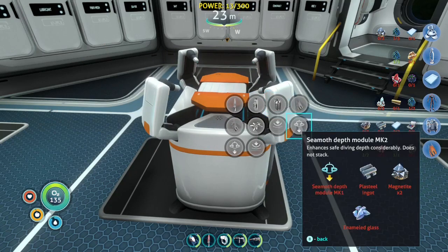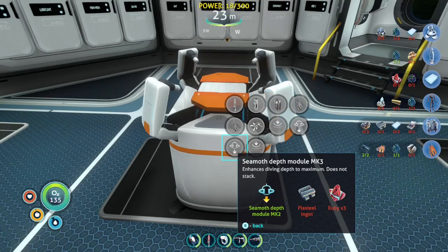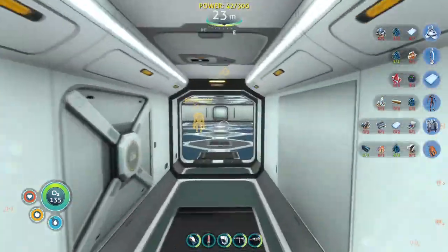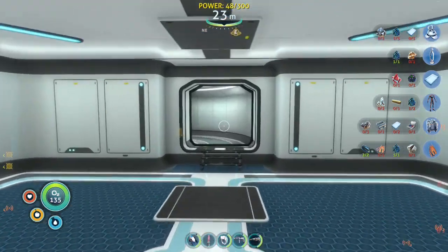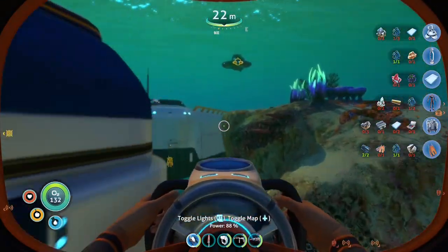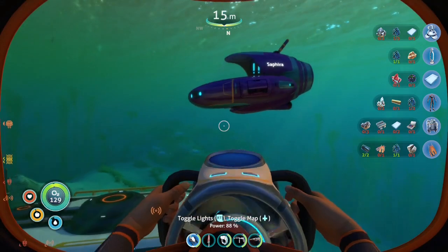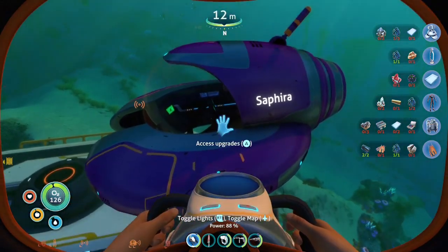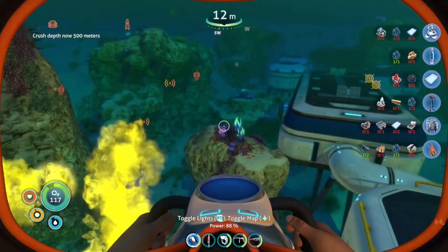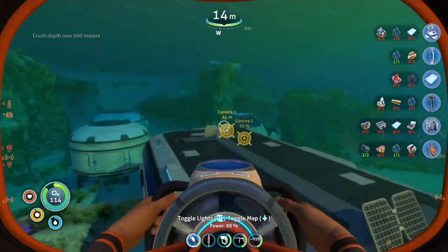We could do the mark III with another piece of plasteel ingot. We need lithium and three rubies. I know where we're going — y'all are coming with me on a run to grab the things. Let's find out how much more this improves things. Access upgrades, put the mark II in — crush depth is now 500 meters. That is very nice.